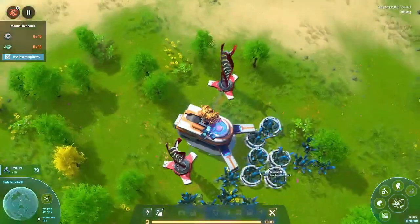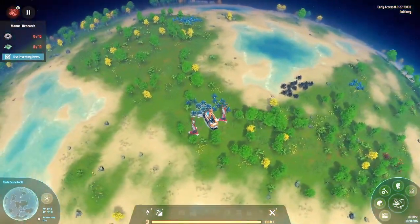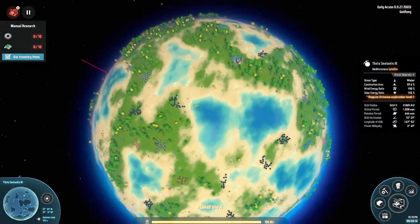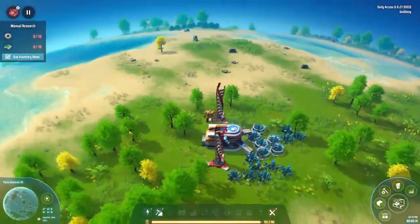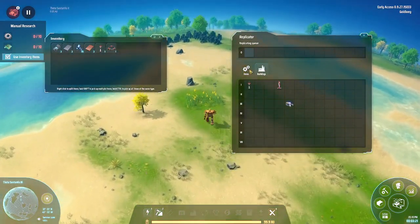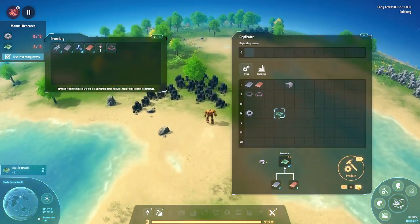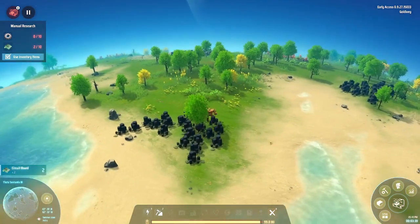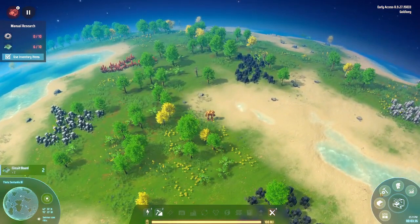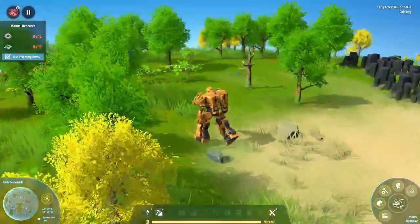We need iron and copper. There's nothing near us - wait, this is the nearest copper. Oh, I forgot we cannot fly. The items are in the inventory or buildings. Here's some copper - we might need copper now, and we cannot smelt it until we upgrade the smelter.